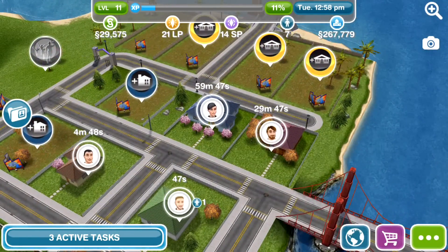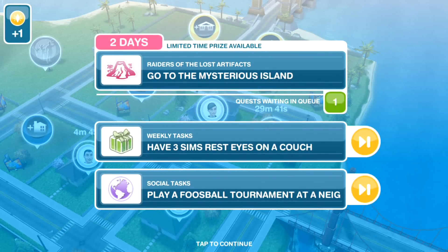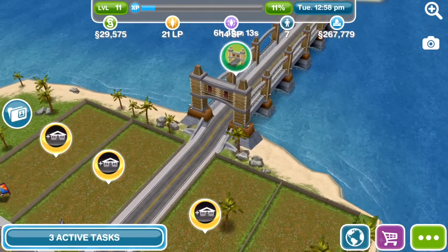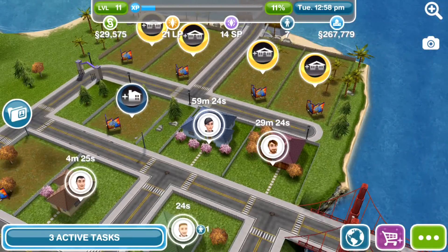Hi guys and welcome back to another episode of Sims Freeplay. We no longer have the finger issue but that's not the only problem — we've got another one now. This episode is going to be Raiders of the Lost Artifacts, and I'm actually doing a voiceover for this, so excuse me for any issues with that. We're going to head over and start this task — here is the bridge for the Mysterious Island set of goals.